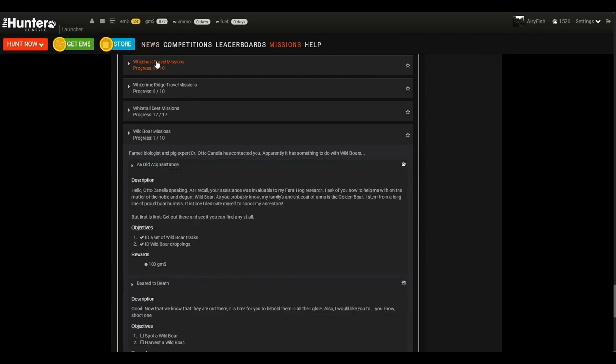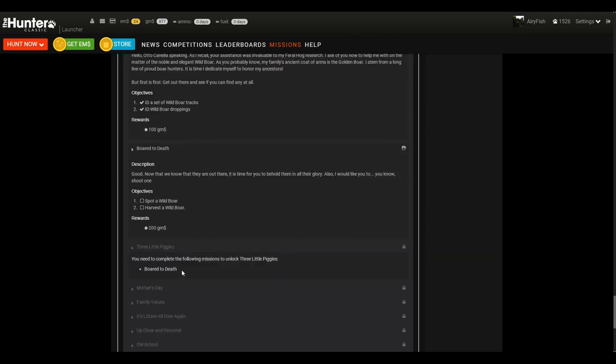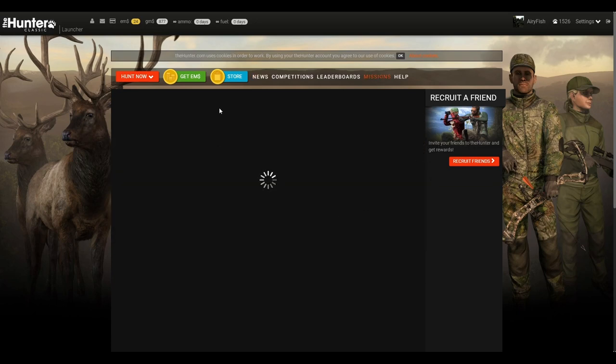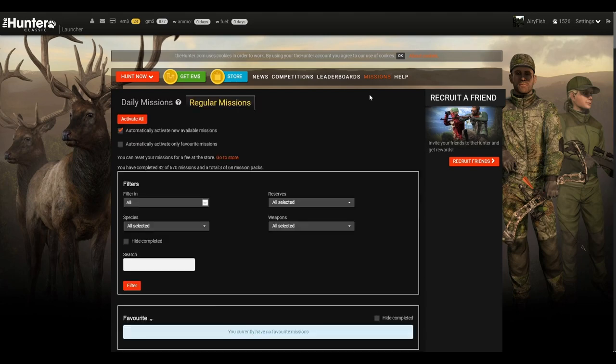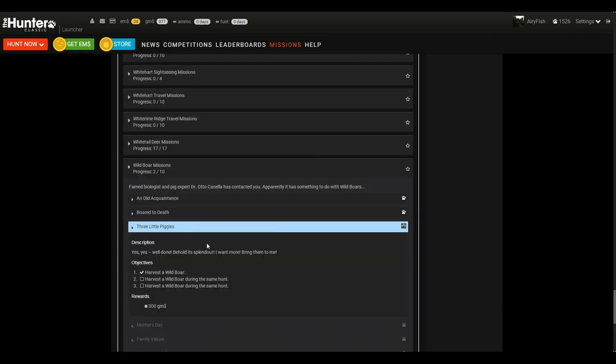The first mission made 100 GMs, the second one made 200 — 300 total — and then I made probably like 50 or 60 off the wild boar themselves. Let me just refresh this real fast to show you guys. So I did the two missions, this next one will make 300. I gotta harvest three in the same hunt, then Mother's Day you have to complete this one, and then there's more and more.